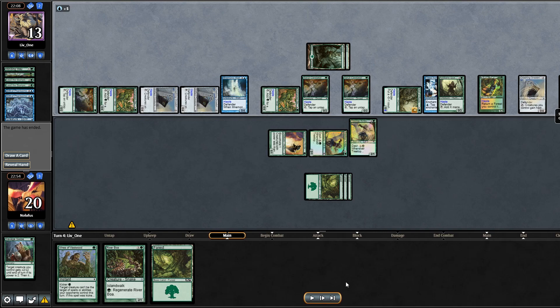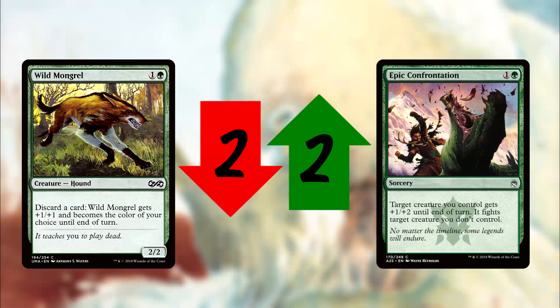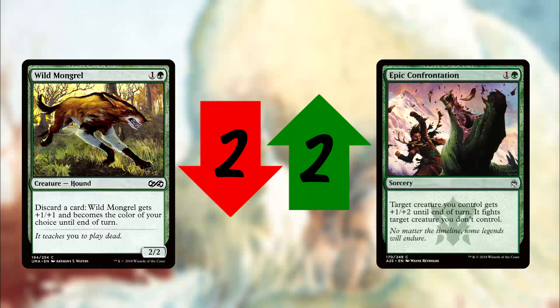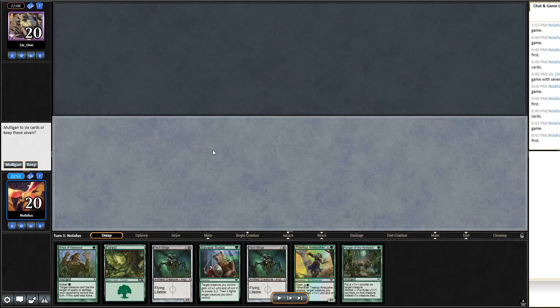I don't think there was much I could have done — once they found the second Overgrown Battlement it was essentially game over. There's no way to stop their ludicrous mana generation. If they hadn't found it I probably would have killed their other Battlement and hoped they didn't draw anything relevant. Rough game. Mono Green Aggro just doesn't have a good matchup here since everything has a big butt. Heading into game two I drop two Wild Mongrels and pick up two Epic Confrontations.